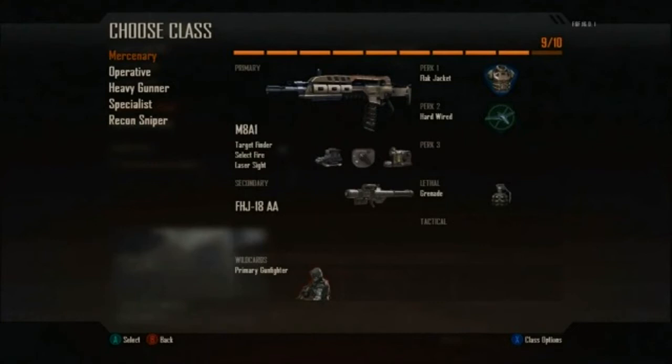This is one of the five default classes for Black Ops 2. You'll see here that on that top little bar it says 9 slash 10 — so that is 9 out of the possible 10 points chosen. You can either choose a perk 3 or a tactical grenade to get to 10 out of 10 points. Everything on screen is worth 1 point: the primary weapon is 1 point, the 3 attachments are 1 point each. Having 3 attachments requires the Primary Gunfighter wild card — also 1 point — so that's 5 points just on the primary weapon. The secondary is a stinger, that's the 6th point. Perk 1 and 2 are 7 and 8 points. The lethal grenade is 9 points.